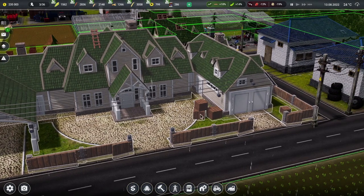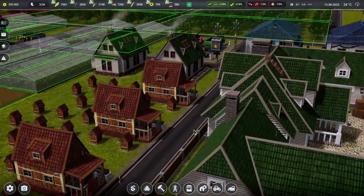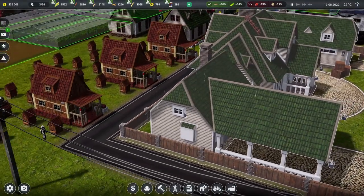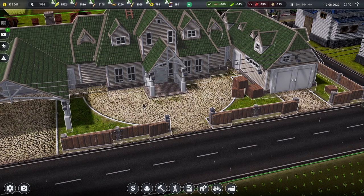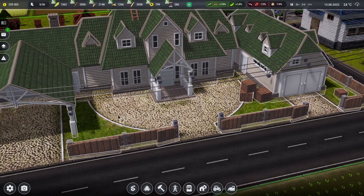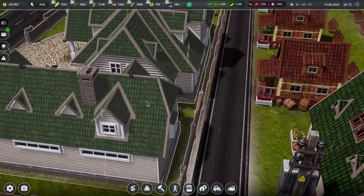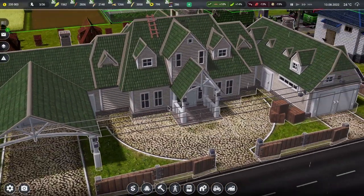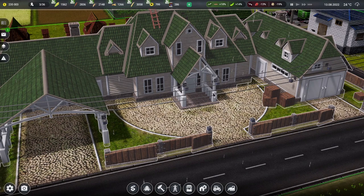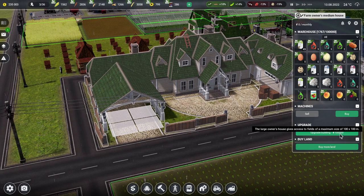We've still got the crate things out the front. The tractor has gone — that wrecked tractor is now no more and we've replaced it with a lovely garage type thing. Where do we now dry our clothes? Where's the washing line gone? I quite liked the washing line out the front. We've probably got a tumble dryer inside or something in that garagey bit. Look, we've got fancy gates and everything. Now the next size of house is 100,000 farm manager monies. The large owner's house gives access to fields of a maximum size of 100 by 100. So our fields were limited to 50 by 50, now we can build 75 by 75 fields.